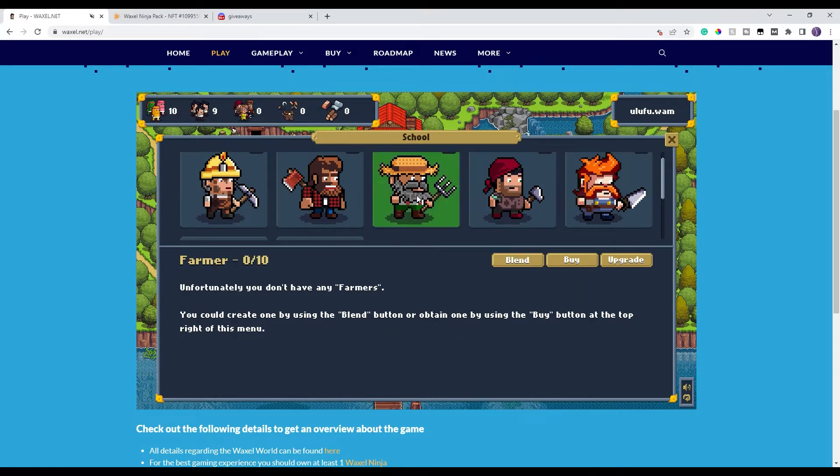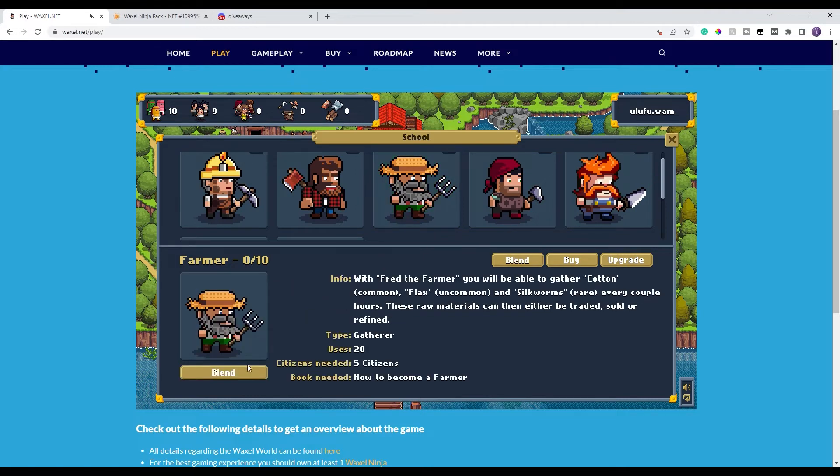I'm going to make a farmer. Click on it and you see I have zero out of ten farmers — the limit on each type of professional is ten max. I'll click on Blend. Each professional has 20 uses — once you use all 20, meaning you send them out 20 times, they will be retired. When retired, you have a small chance of getting a citizen back.